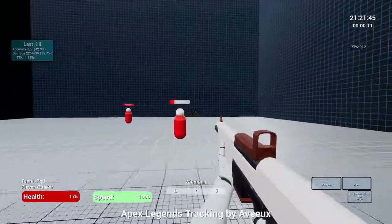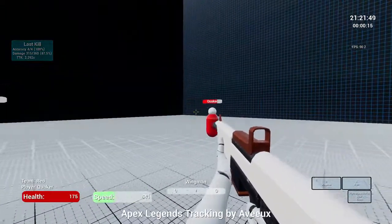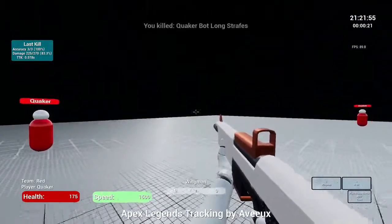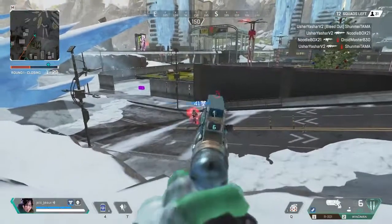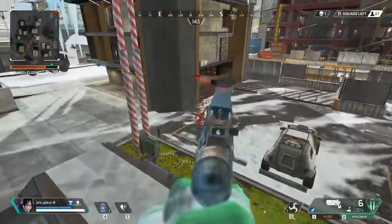I'll do maybe 15 minutes if I want a quick short session in, but at least 30 minutes a day. And if you want to continue working your aim once you're warmed up, Kovacs also has Apex Legends specific modes that include Wingman practice, 1v3 situations, shooting bots for shields, and the main guns with the same shooting patterns as in Apex Legends.